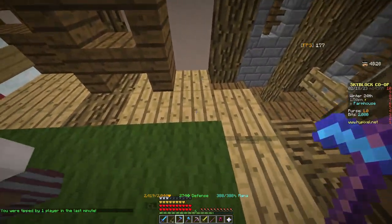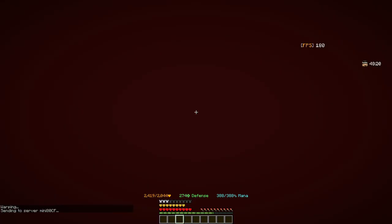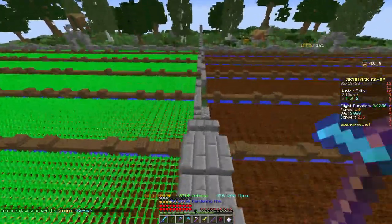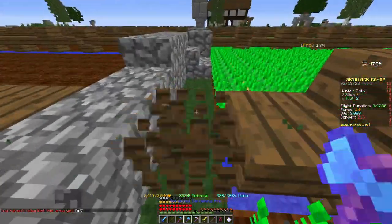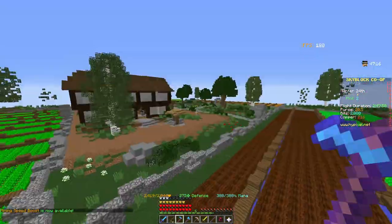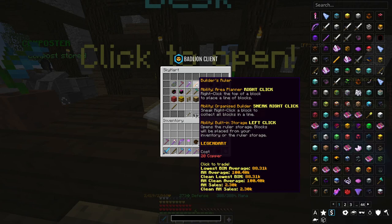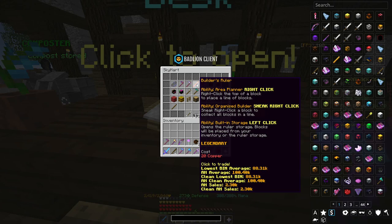They also changed how Prisma Pumps work — they now pump water in the direction you're facing instead of from the middle outward, so you can do it all from one end of your garden. Additionally, the Builder's Ruler was added to the Sky Mart for only 20 copper, instead of needing to save up bits for a Builder's Wand. It's actually better than a Builder's Wand — easier to use, cheaper, and it can collect all blocks in a line.